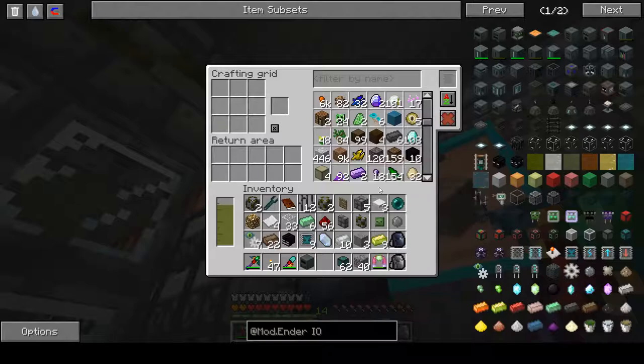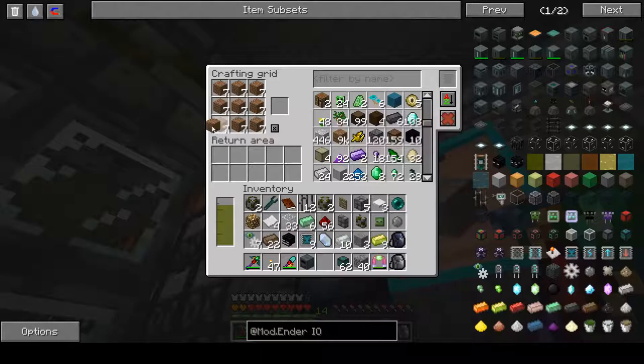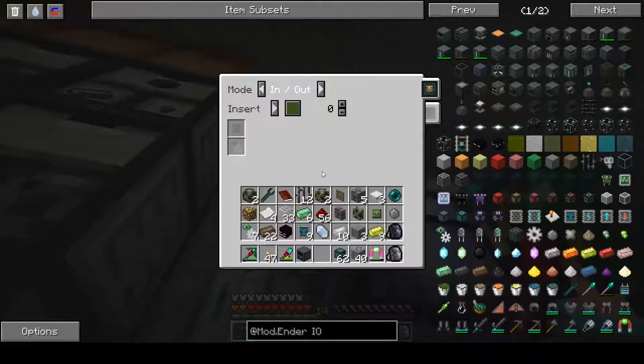You can use the crafting grid to craft things. When you're done, you stick it there and it returns to the system. You can clear the crafting grid and it returns to the system. You can put upgrades in here as well.